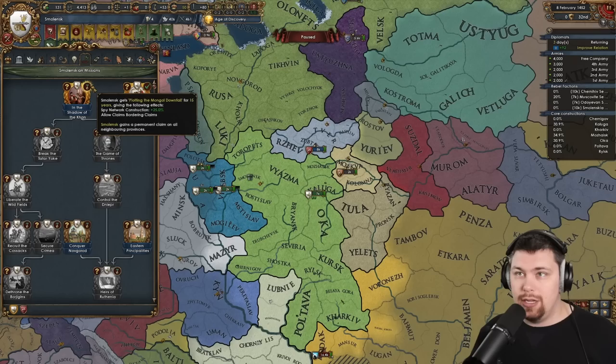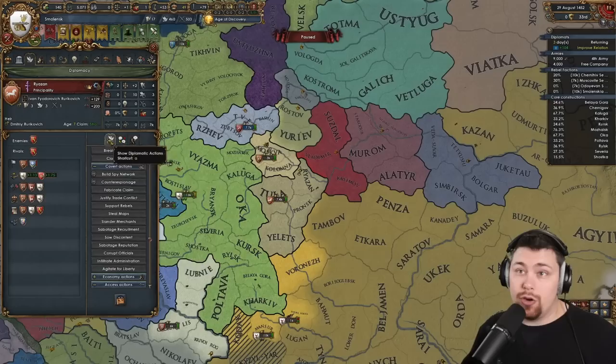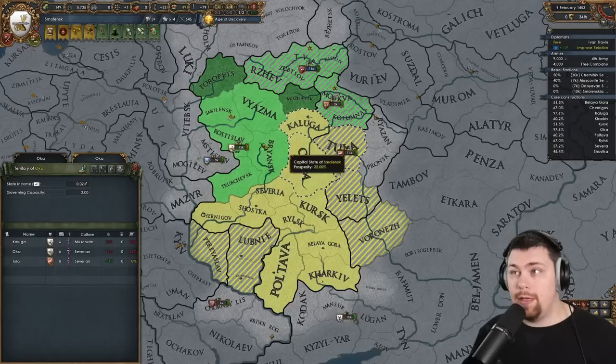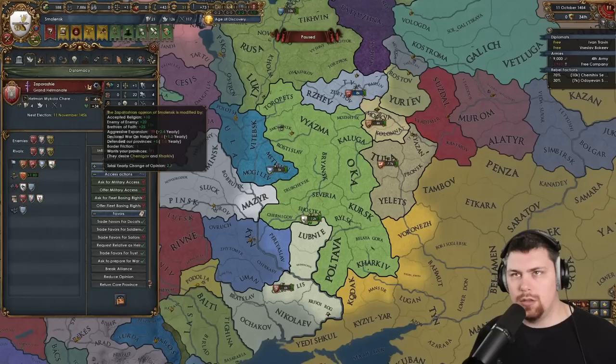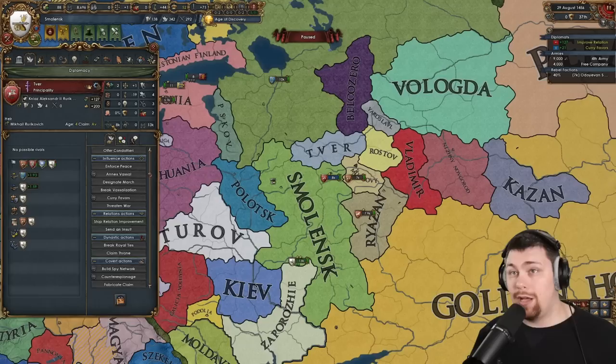We have 'In the Shadow of the Con' here giving us Spy Network Construction and claims on bordering provinces for 15 years — pretty nice. They're upset with me and want to break alliance, but if you actually have over 30 trust, they generally won't. Exchange favors for trust and they shouldn't break alliance anymore. It's nice because they're going to keep us from getting attacked by the Golden Horde. Looks like the Golden Horde is actually having some issues right now. A nice bit of growth for only eight years in. We must core and state everything possible — very important for our economy. Zafirogia actually broke alliance with me after that war. I will happily rival them and beat the tar out of them eventually.